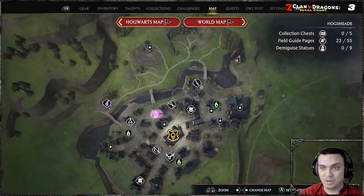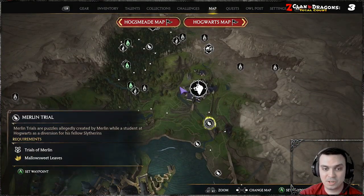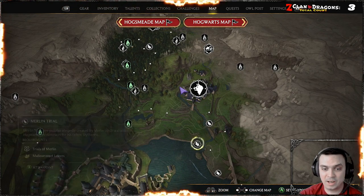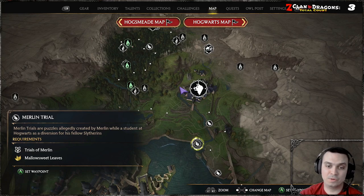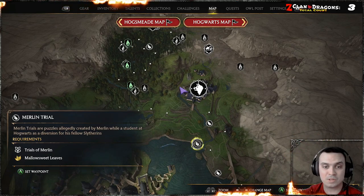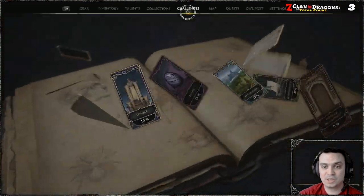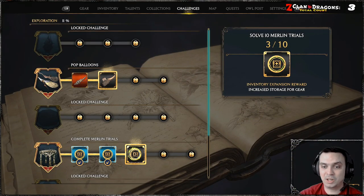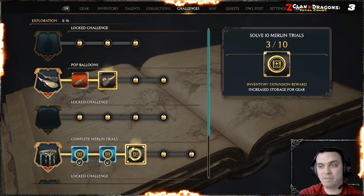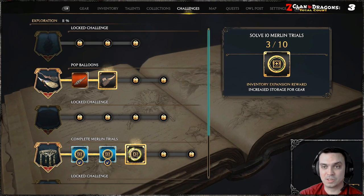Let's bring up an example of a Merlin Challenge. These things right here — as you can see, these are Merlin Challenges and it does tell you that Mallow Sweet leaves are required. You'll need one Mallow Sweet per trial. You pop it, solve the puzzle, and then it goes plus one into your challenges. When you've reached the needed amount of completed challenges, you'll get your reward. I need to do another 7 because I'm required to do 10 and I'll get more gear slots available.